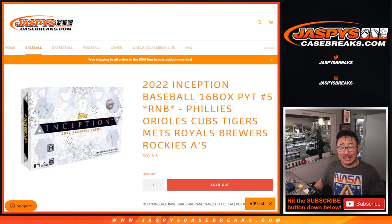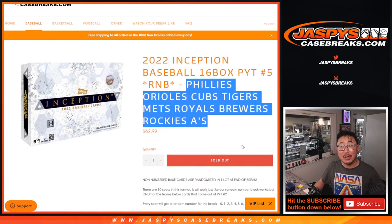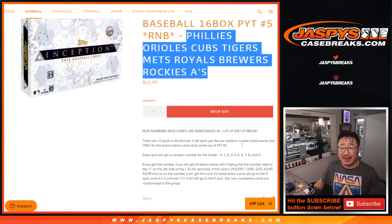Hi everyone, Joe for jaspyscasebreaks.com coming at you with a random number block randomizer for the following group of teams. This is for Inception Baseball Picker Team 5. If you're watching live, we just have to do one more of these randomizers for a different set of teams and we're in Breaksville.